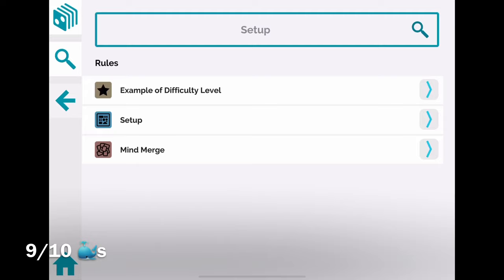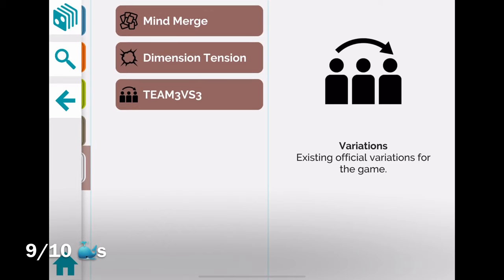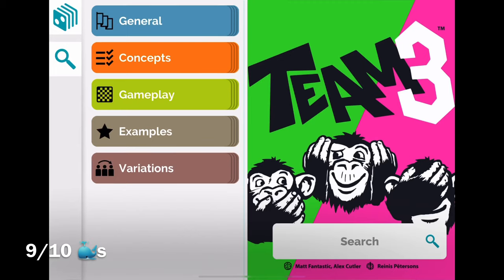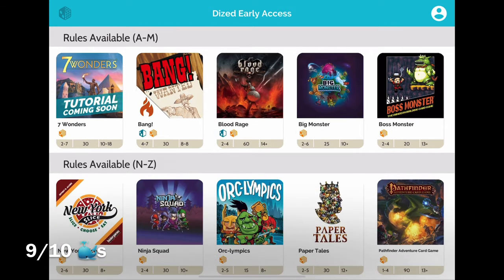How many times have you been like, 'Can I see the rule booklet?' With the Dized app you don't have to tip your hand — one thing I hate is when someone asks to see the rule booklet and it's like, 'Oh, this person is about to do some big play and checking if it's even legal.' The Dized app takes that away. But I don't like that I can't just read the rule booklet straight through. I hope they eventually add a feature where you can just read it the regular way.